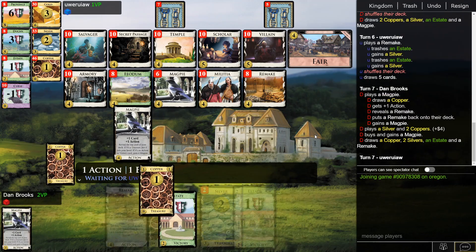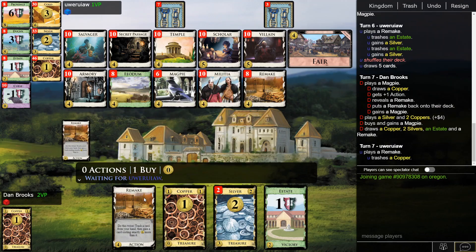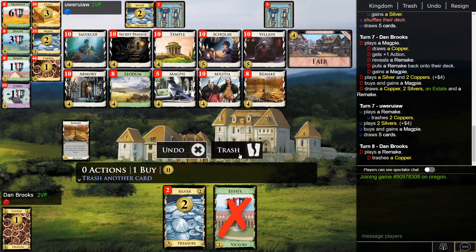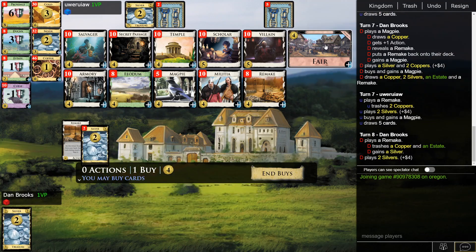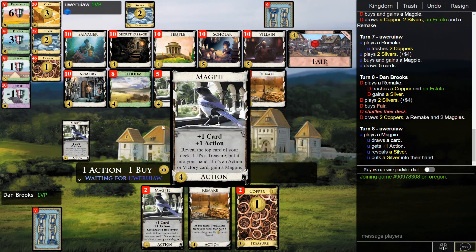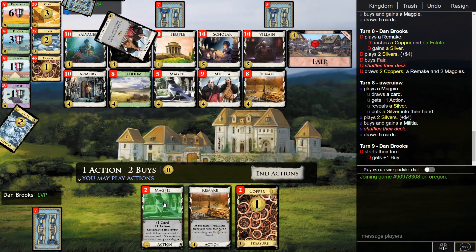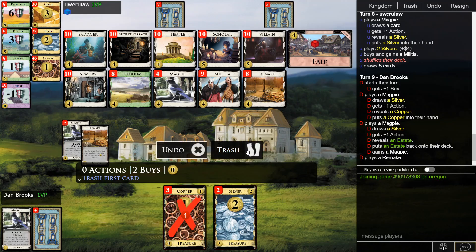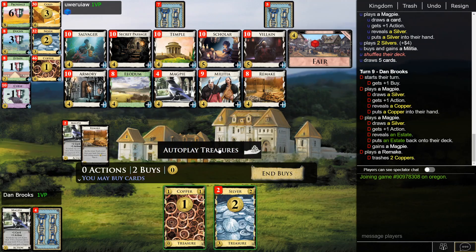Remakes on top — might actually take a third Magpie here. I do want to snowball them and taking a bunch is kind of the way to do it. I'll go for Fair because with this stack there's a good chance we hit eight and want to buy a couple of things. We do get a good number of Magpies — that's pretty good.